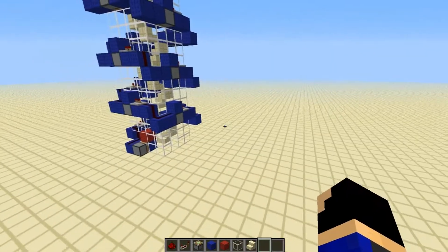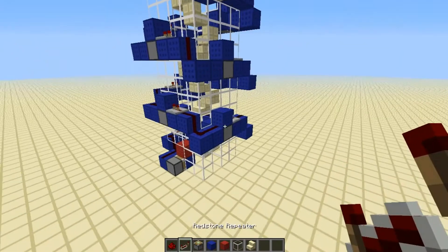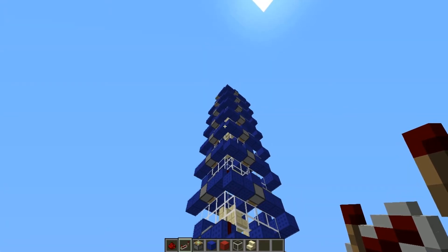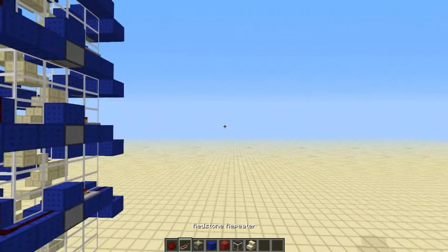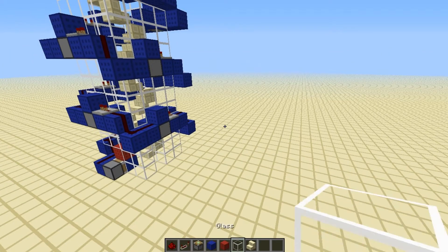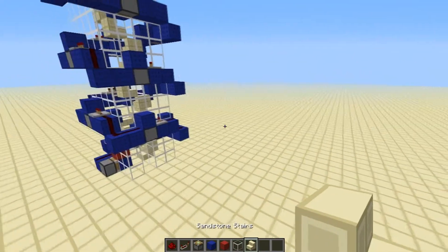Let's build this thing. In my inventory I have what we will need: redstone, redstone repeaters — this is one of the only redstone tutorials I've done, aside from the TNT cannon, that does not require a redstone torch. We also need sticky pistons, blue wool and red wool, any block for the tower, glass, and stairs of any type.